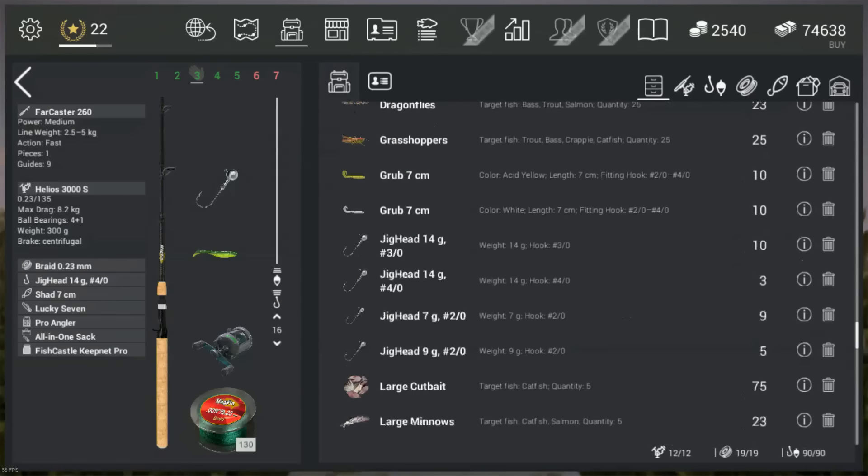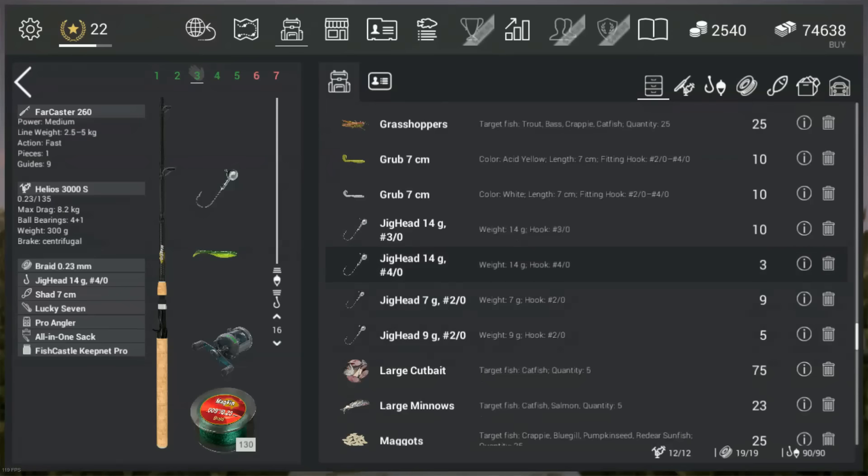The next thing you want to do is go to the jig head. I'm using the 14g or half an ounce jig head, size 4 hook. I know there is one guy saying he is using this jig head with a size 3 hook and catching uniques. I actually did the test once and didn't catch any unique with it, so I'm not using it. I know I catch them with the size 4 hook, so that's why I'm using it.